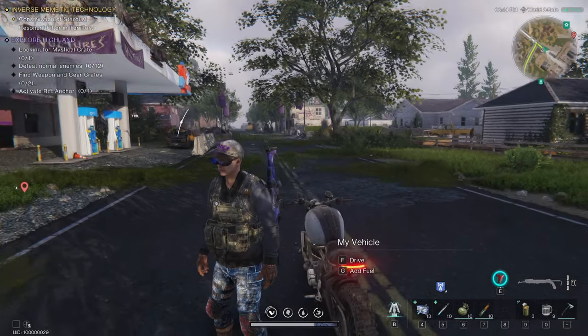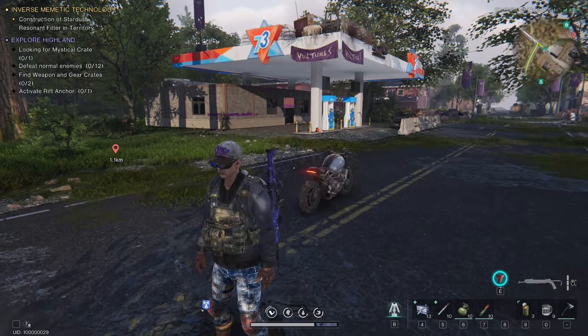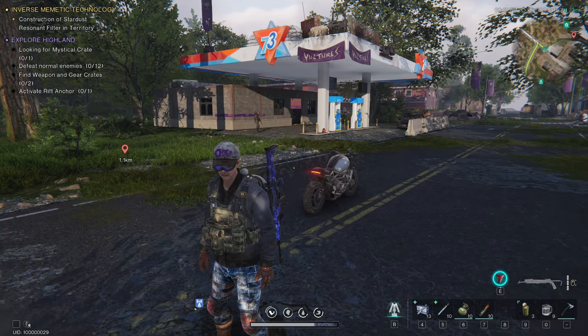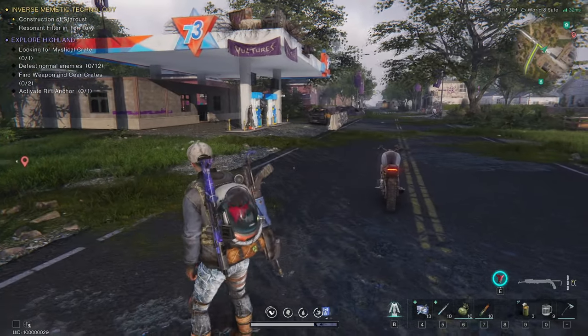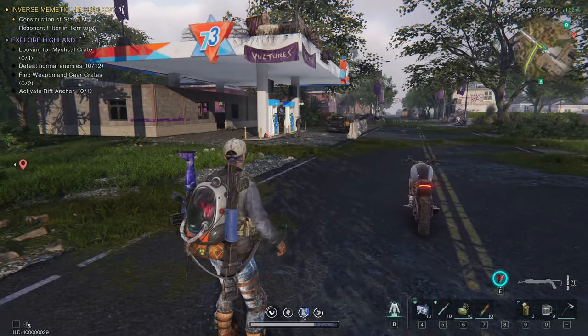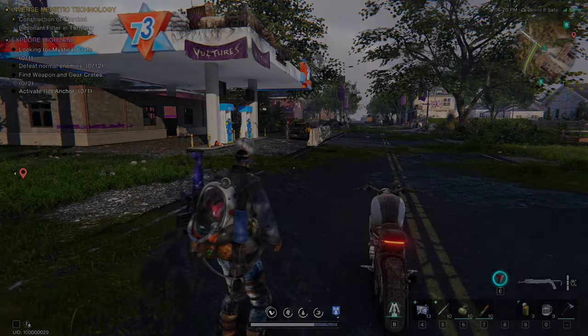Hey guys, Dominoes here with another Once Human guide. Today I want to show you how to explore a Highland, where to find mystical weapon and gear crates, and I've got some bonus Morphic crates for you, so make sure to watch the entire video. Let's get into it.